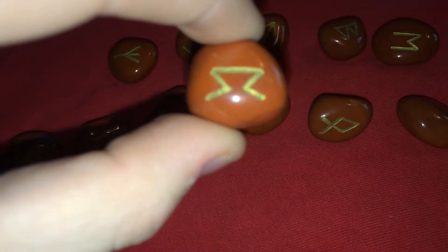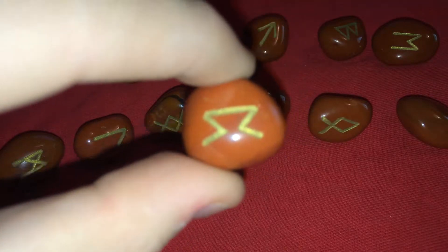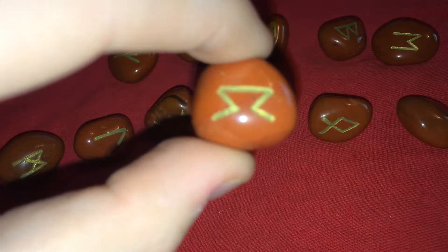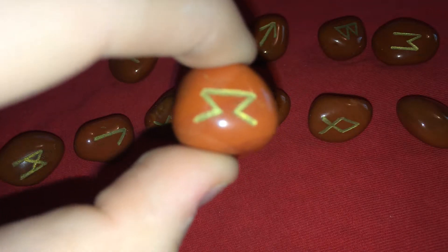This one is Pertho, and its letter in the alphabet is P. Its meaning is a dice cup. The interpretation is it's a mystery what the dice cup hides inside. It can also symbolize fertility and knowledge of your own destiny.